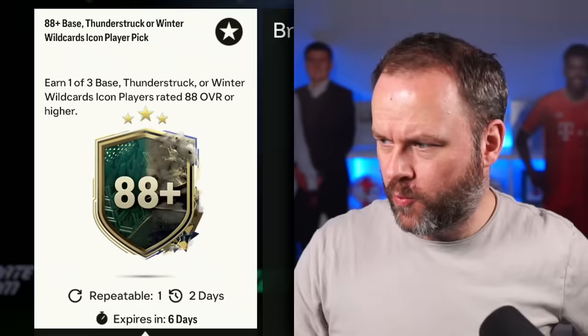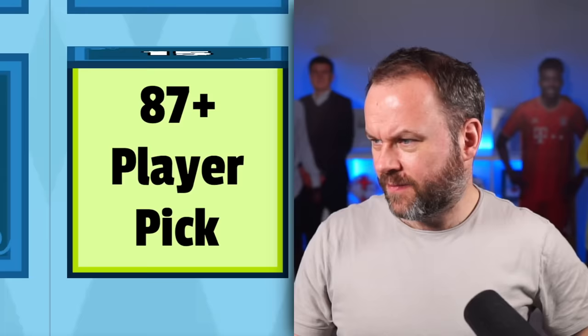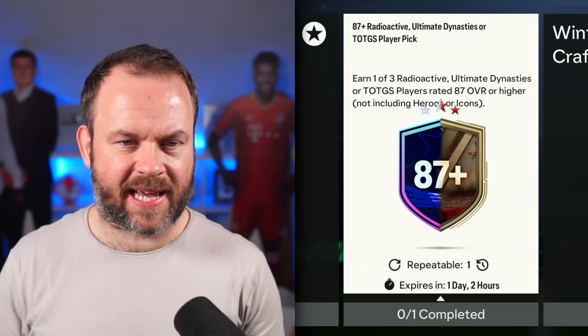There is an 88-plus icon player pick in here somewhere, which I really want to open. I think number 15. That's not the icon pick, but it is another type of player pick — an 87-plus player pick. We get to pick one of three players from radioactive, dynasties, or Team of the Group Stage players. Doesn't have heroes or icons, unfortunately.